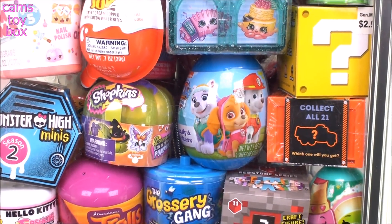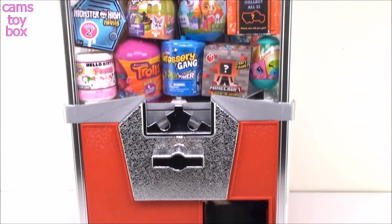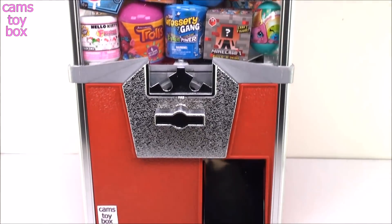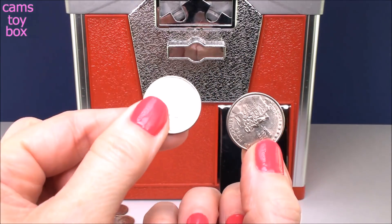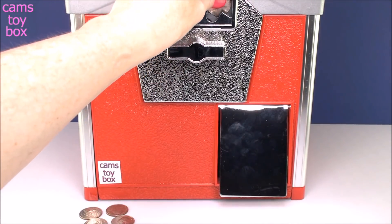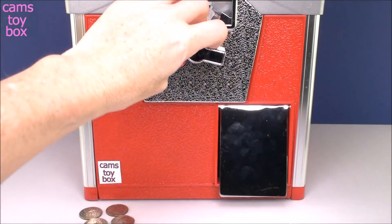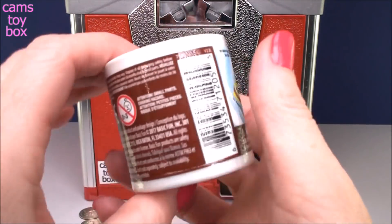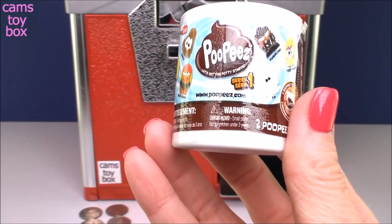Hi everyone and welcome back. You guys have been asking me to pull out Kim's vending machine, so I have it here today. It is filled with some fabulous prizes and I am super excited to see what we get. Kim's vending machine requires two coins to get a prize. Put your coins into the slot, turn the knob, and down falls a surprise. Clip the gate and out it pops — we got a Poopies popping out of our machine today.